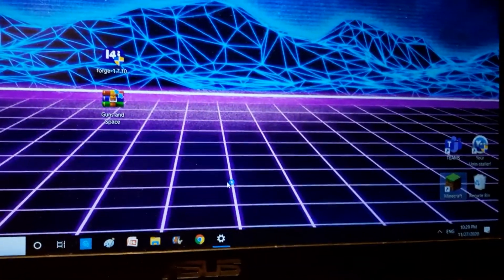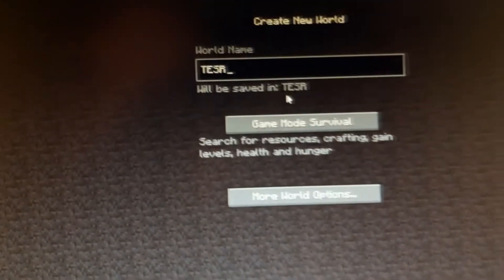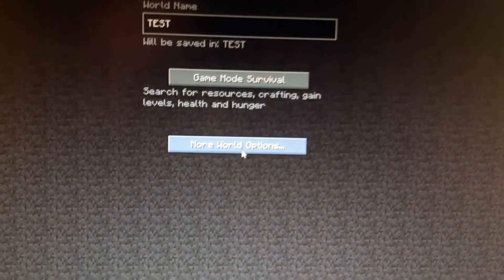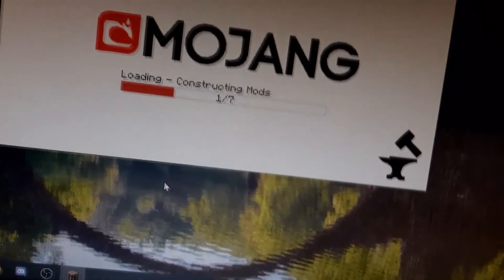I'm launching Minecraft from both computers on different accounts. We're on the same Wi-Fi network so we should be able to play locally. While the second computer loads, on the main computer go to Single Player and create a new world. Let's name it 'test'. Meanwhile the laptop just launched with 36 mods — the same count — so everything matches.